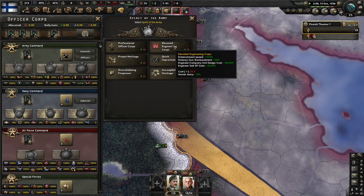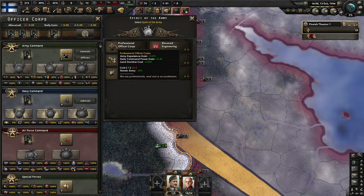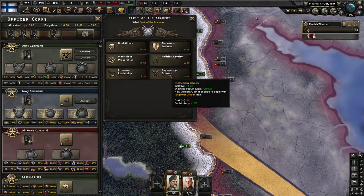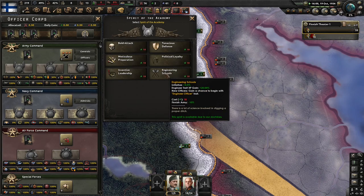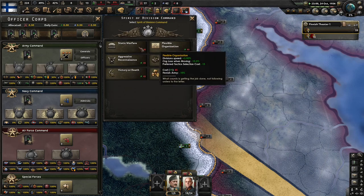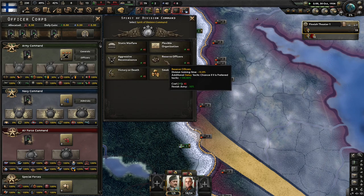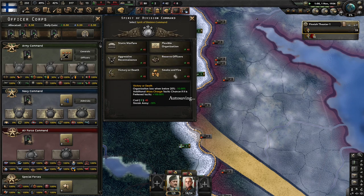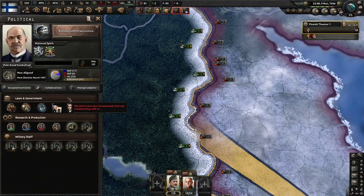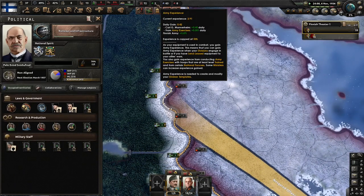I could be very wrong about doing this. Land action cost, daily XP gain — probably go here, overwhelming firepower. Engineering schools, more initiative would be nice. Flexible organization, static warfare — more max entrenchment would be nice. We've got three gone. Reserve officers, victory or death, smoke and fire. I might just use static warfare because we could probably use that. Start working on that — that's going to be nice.